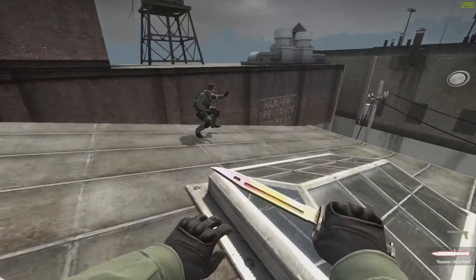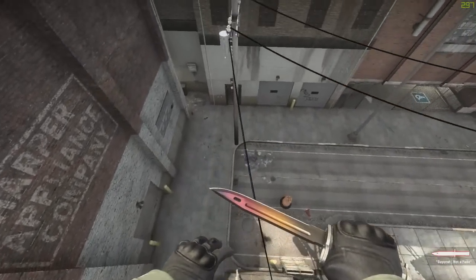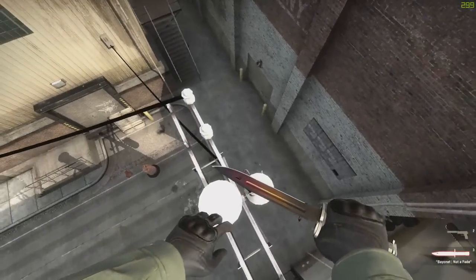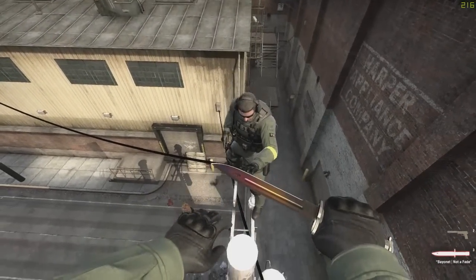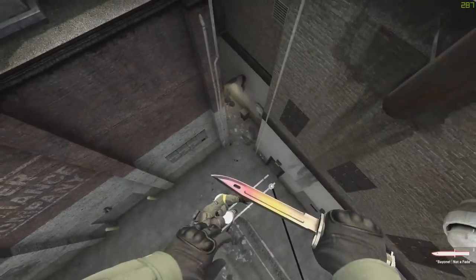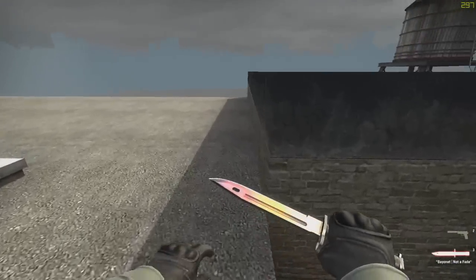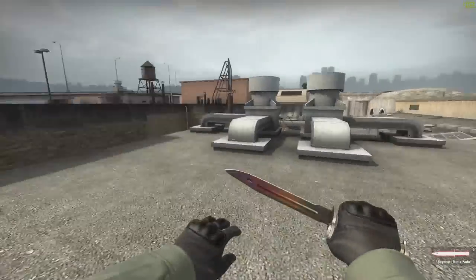First off, what you want to do is have your friend boost you over to this pole. Then you want him to boost one more guy, so you have to be three people for this. Then you want to get on top of this pole — get your friend on top of this top pole, then go on top of him, make him stand up, jump over here and strafe around, and you're pretty much on the roof.